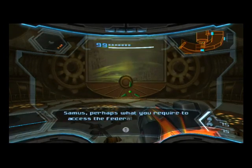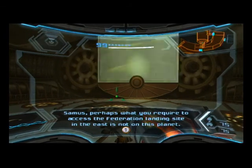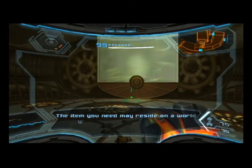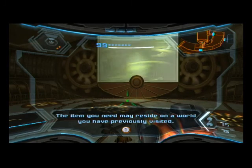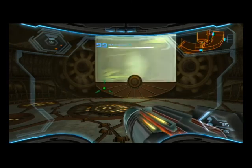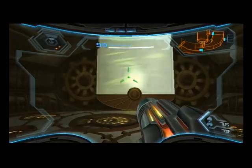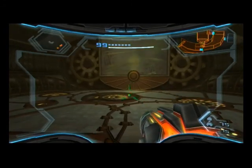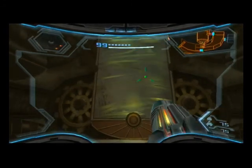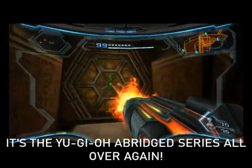The Aurora unit speaks: 'Samus, perhaps what you require to access the Federation landing site in the east is not on this planet. The item you need may reside on a world you have previously visited.' Wow — you trap us with loot, give us the item to get past that door you teased earlier, and then give us another blockage straight after. Of course. Well, we don't have much choice — let's go back through here and proceed onwards.